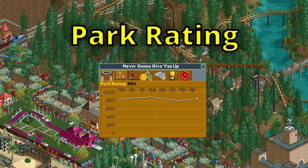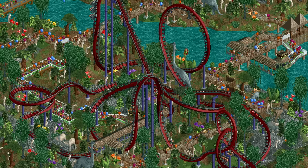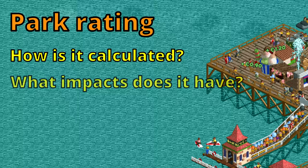The park rating of your park is a number ranging from 0 to 999, which is an extremely important aspect of RollerCoaster Tycoon 2 and a very good indicator for how your park is doing. There are multiple different scenario goal types that require you to have at least a certain park rating, and your rating influences how many guests you get and which awards you can get. But how does it work? How exactly is the park rating calculated?